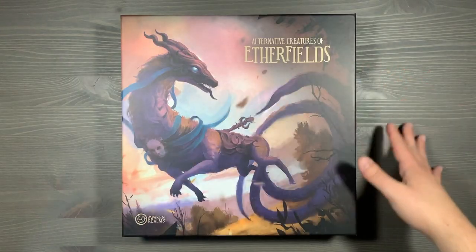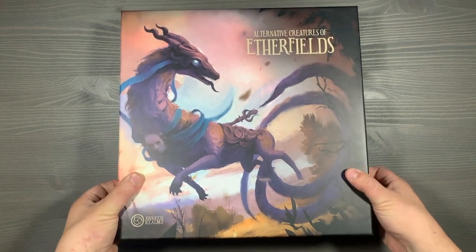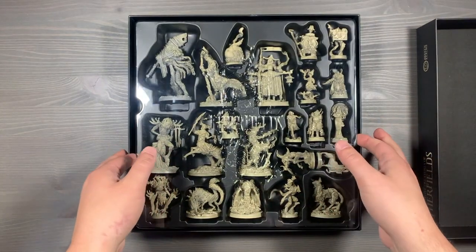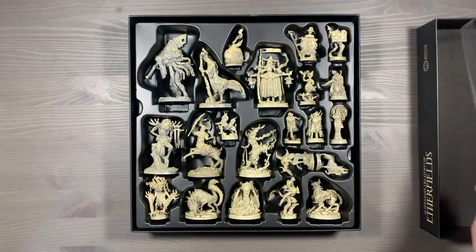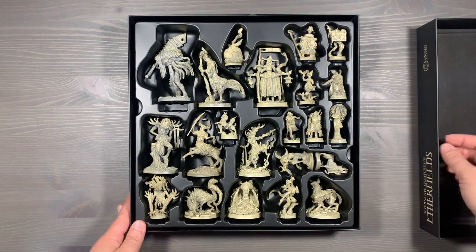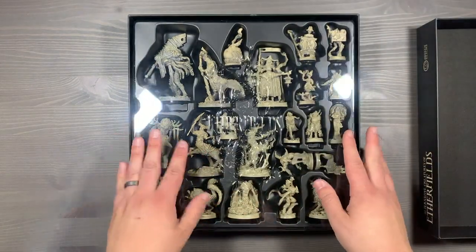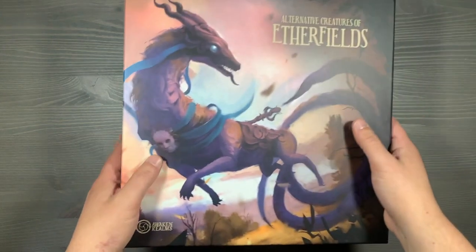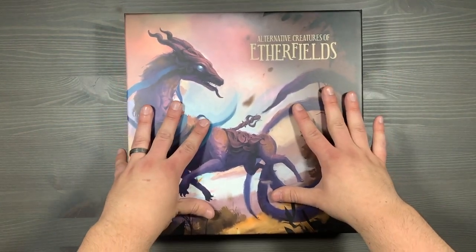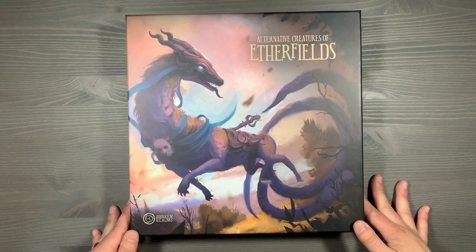Now's a good time to talk about the alternative creatures of Aetherfields box. Currently, we've kept these creatures in their own separate box. In our spot in the campaign, we haven't actually called for any of these miniatures, but I imagine they're going to be coming later in the Sphinx campaign. You can store these just as we do the original creatures of Aetherfields in that core box when the time comes, but for right now we just have them in their own separate box. Lift the lid, and then this is going to be another tray that you just leave on the table — you could even remove that plastic cover if you'd like for one less thing to remove each time.